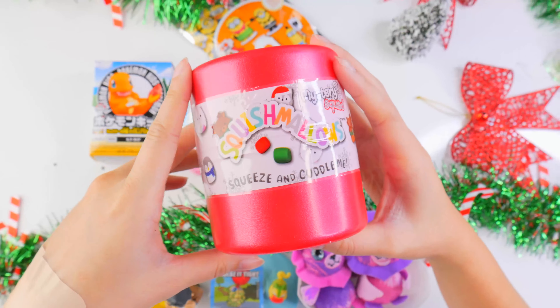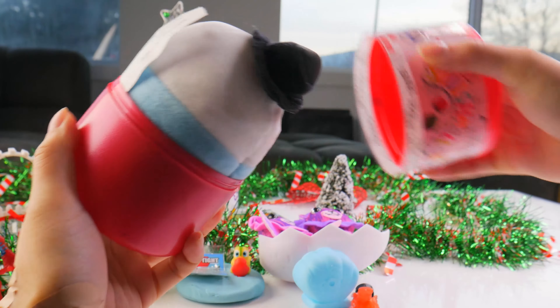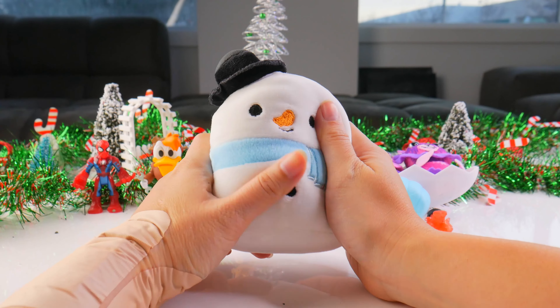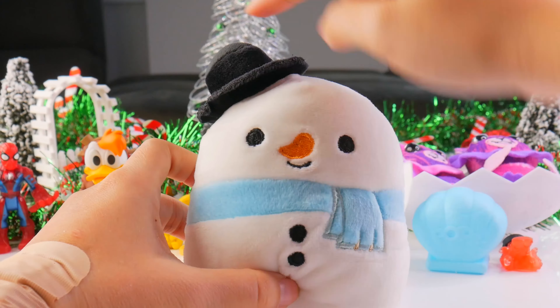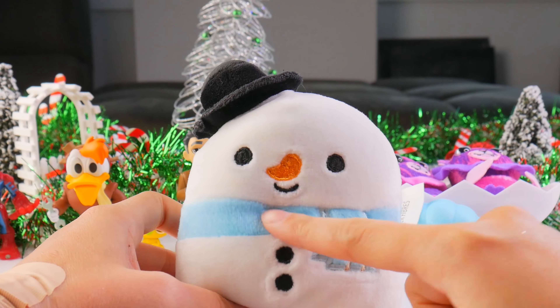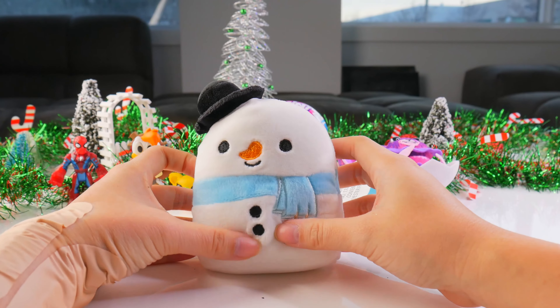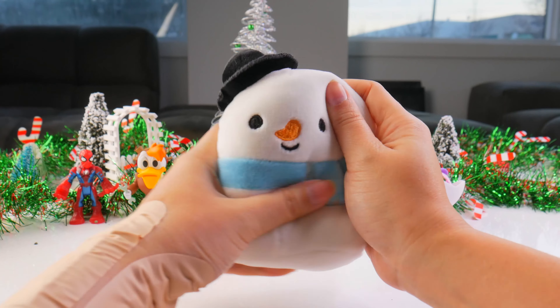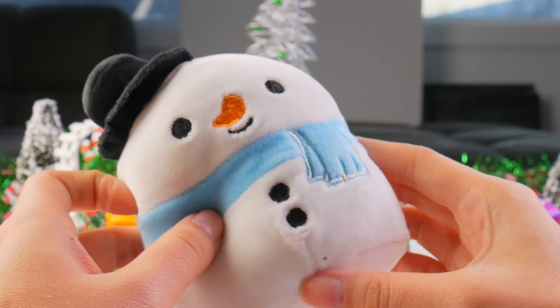Let's go for some Holly Jolly Squishmallows. Soft Squishmallow snowman — this is perfect for this season. It's got a nice little top hat, its cute little carrot nose, and a really warm fuzzy blue scarf. This is exactly how I would build my snowman. Adorable and super soft, but my snowman's not going to be as squishy as this one. This is my forever-lasting snowman.